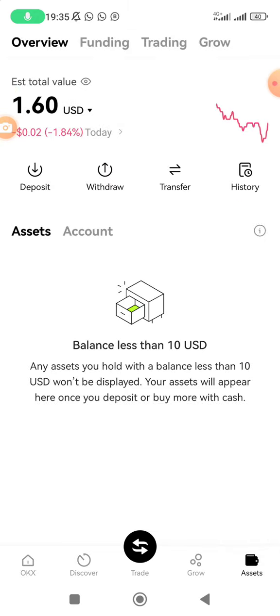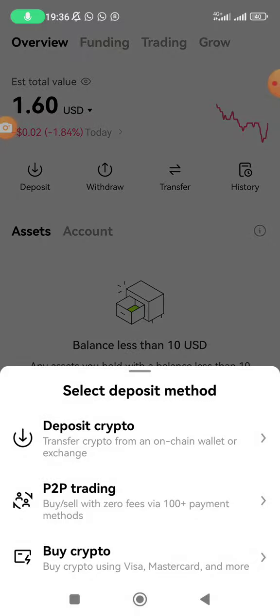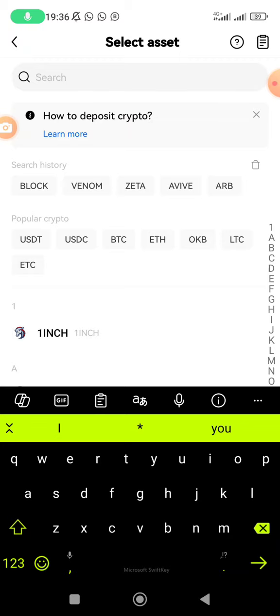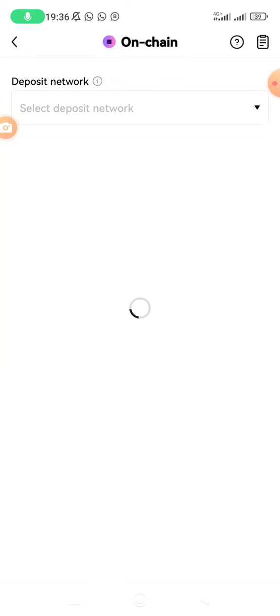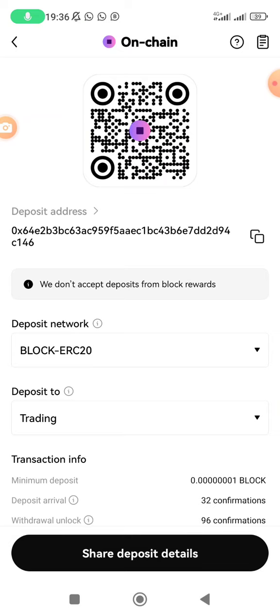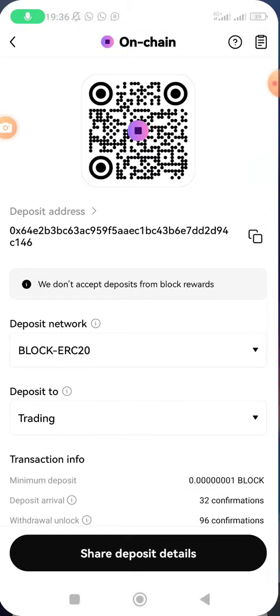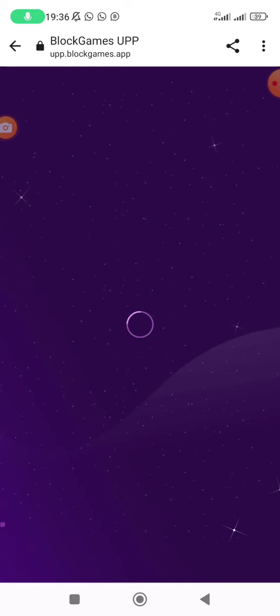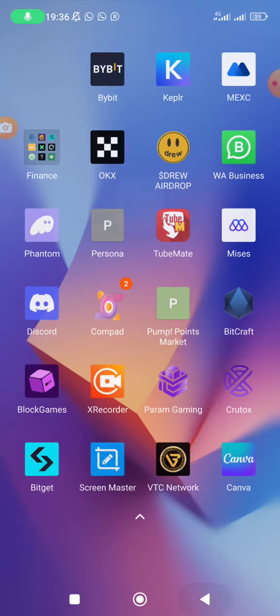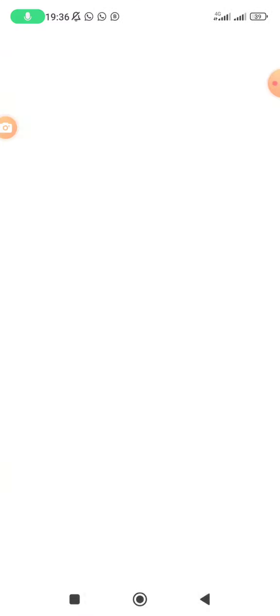To deposit your BLOCK to OKX, go to Assets and tap on 'Deposit', then 'Deposit Crypto', and type BLOCK in the search field. It will show BLOCK as an ERC-20 token on the Ethereum blockchain. Copy that deposit address. Once you've claimed your tokens and they're in your MetaMask wallet, you'll use this address to send them to OKX. By this point, assume you've already claimed your tokens and they're sitting in MetaMask.